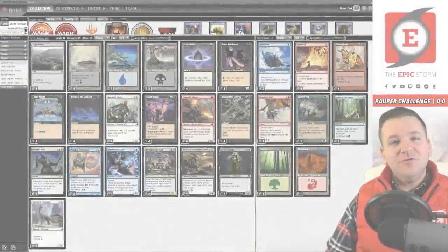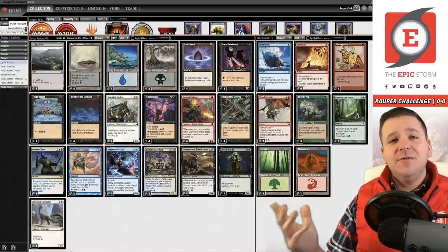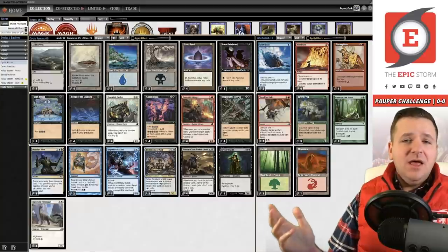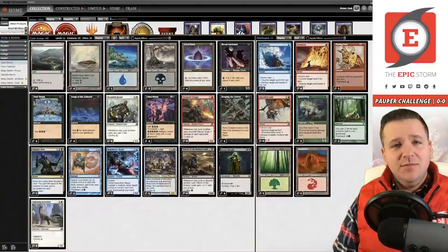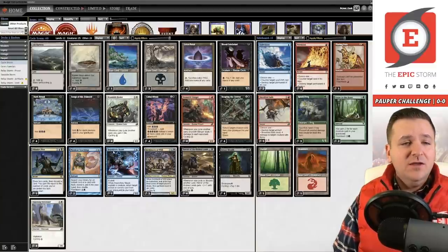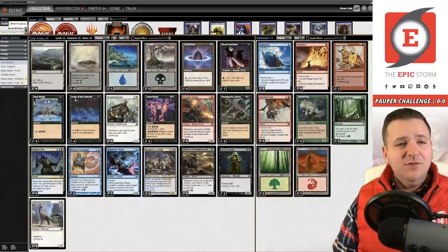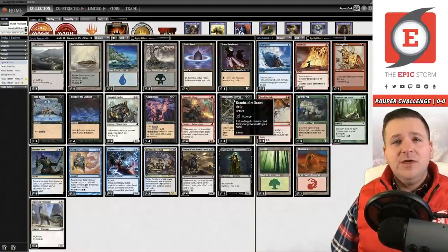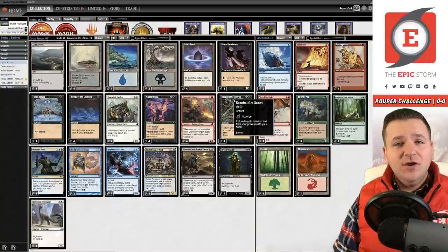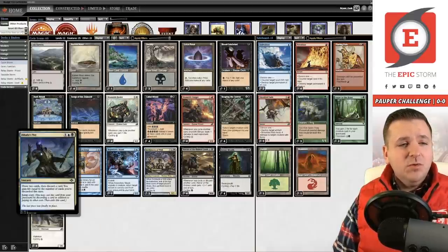Hey there, welcome to another Cycle Storm video here at The Epic Storm. I'm Brent Cook, and Cycle Storm is my favorite pauper deck. I've made a lot of changes over the last six months to this deck, starting with Ash Barons over the Invasion sac land mana base. We had a suggestion of Blood Celebrant, and Repository Scab was added to the deck, which makes the deck super consistent since you now have the ability to return Songs of the Damned and Reaping the Graves.